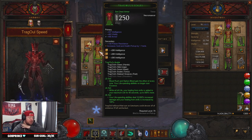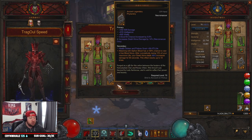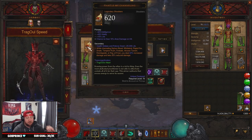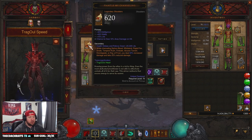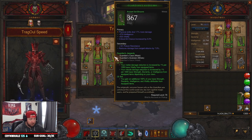Trag'Oul's set is going to dominate everything from our life-spending abilities, which is our Blood Nova, so you get the increased damage there. We've paired it with Mantle of Channeling to give you more damage when you're channeling Siphon Blood, since you should rarely ever manually cast this. This is for GR speeds — if you wanted to, on the little minions, you could just cast Blood Nova no problem — but Mantle of Channeling gives even more damage and damage reduction.